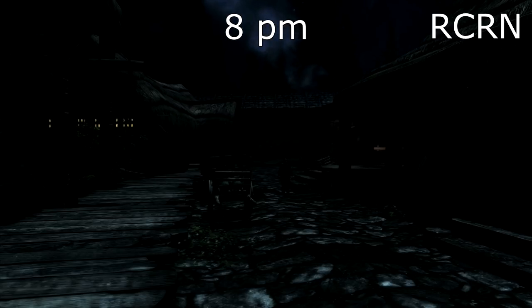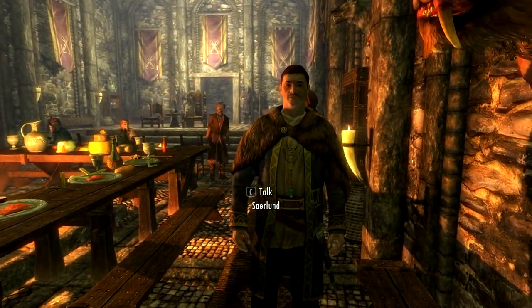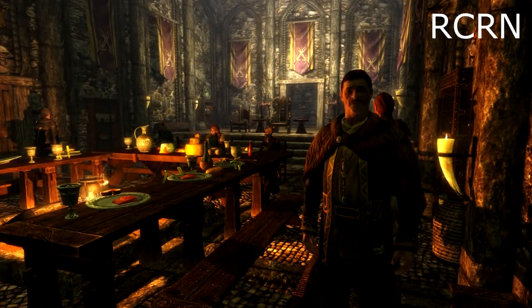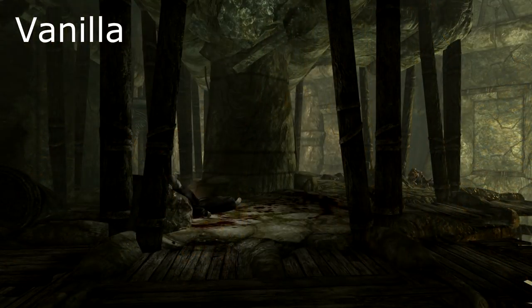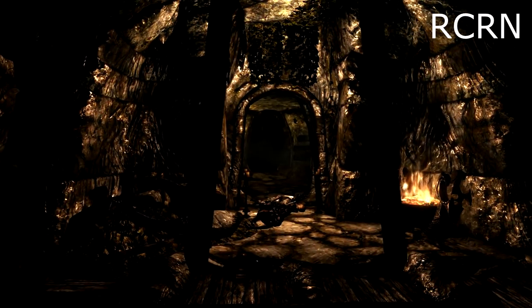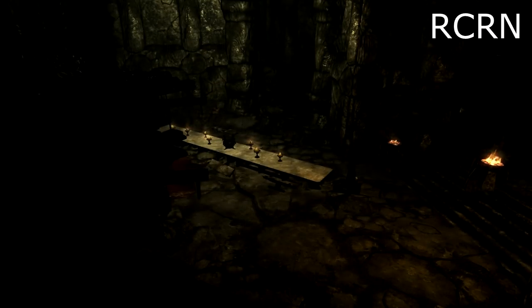RCRN really does give you that slightly creepy feeling. I'm using RCRN Pure, which is the darkest of the options, but there are two other options with various degrees of darkness. Indoors there's a difference too — vanilla has a lot of ambient light whereas RCRN has far less, so light sources are much more important, shadows are more pronounced, and you get a genuinely more realistic feeling. In dungeons, vanilla is way too bright — even without light sources you can see perfectly. With RCRN, bring a torch or a magic light. If you've been playing with vanilla lighting, using this mod or Realistic Lighting will change how the game feels so much — it makes the experience a lot more intense.